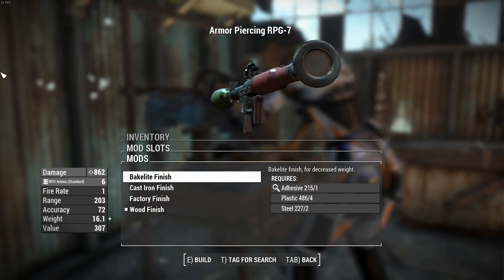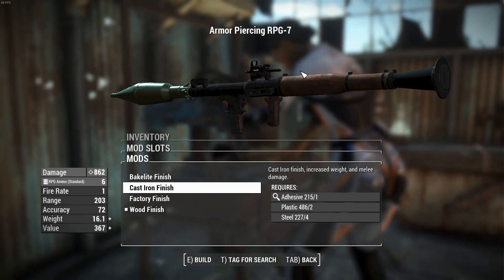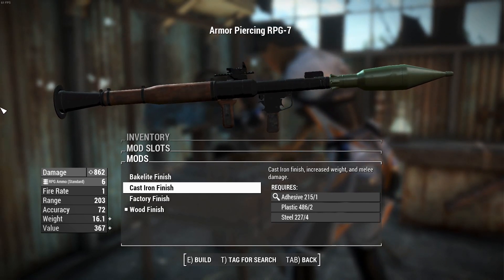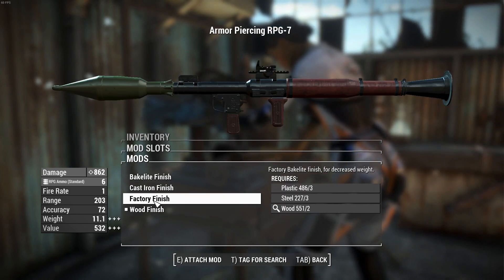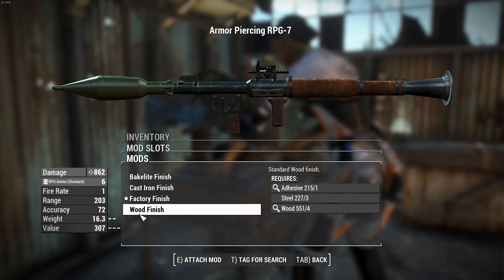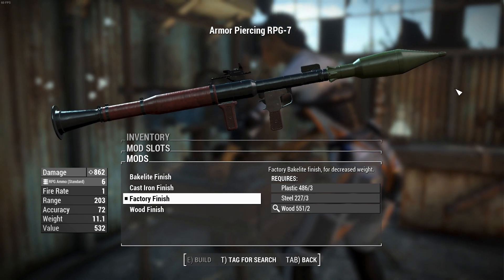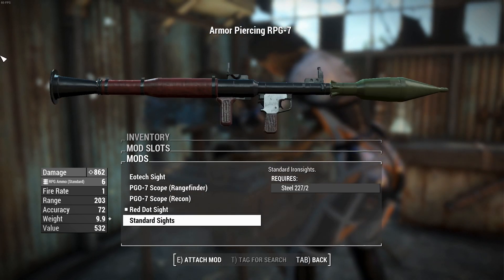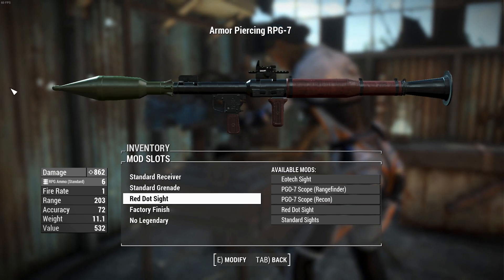You can change the finish to Bakelite, which decreases weight and makes it look super clean. Cast iron increases the weight and melee damage — if you want to bash things, they'll do more damage, but you don't want to be in bashing distance because you'll just kill yourself. Factory finish decreases the weight by a significant amount — down to about half the weight of what you'd get from a missile launcher. Remove the red dot sight and you can actually get it to under half. I'll gladly take the slight weight penalty for keeping the reflex sight.